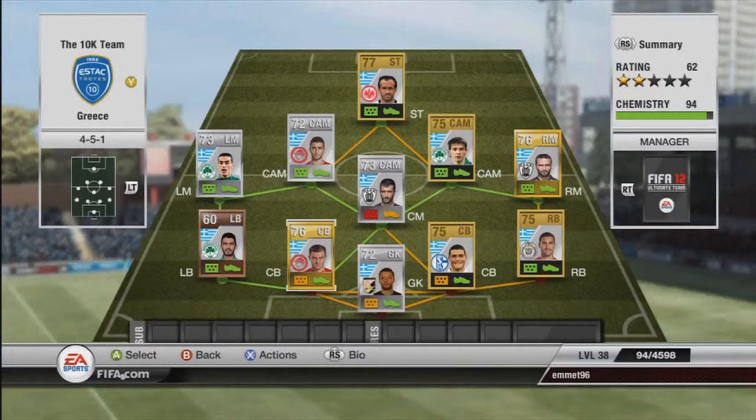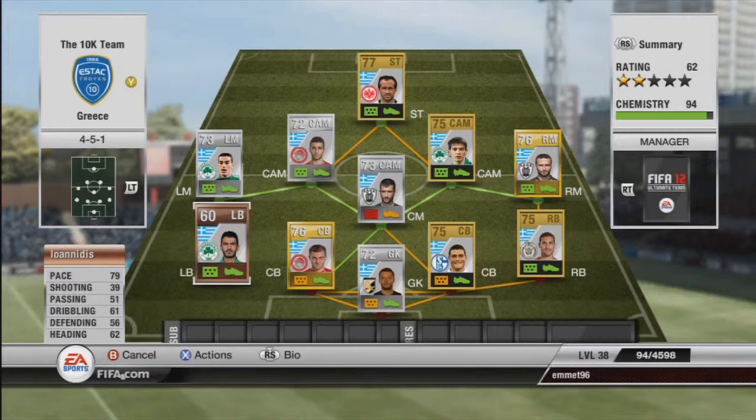Now on to the left back — Ionitis. With 79 pace, he is a quick man. His acceleration is incredible because he speeds up so quickly. I think he's closer to 90 pace than he is to 79. He only cost me 150 coins. He's got quite average bronze stats but he's got a lot of pace, and that's what I want.